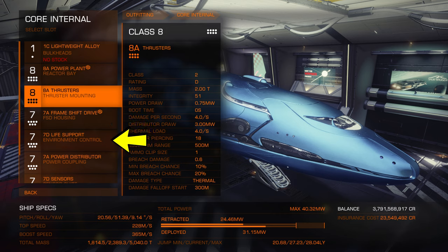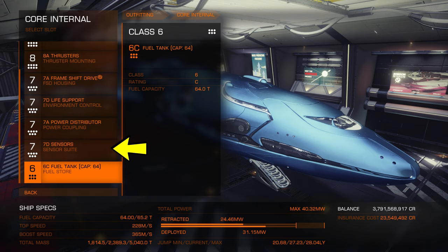Life support determines how long you have to make it to a station to repair when your canopy gets blown in. Set this as D — delta only. That will give you seven and a half minutes to get to a station. If your canopy gets blown in deep space, you're done anyway, so save your credits and weight and just D-rate it. Power distributor determines how fast your boost recharges, how fast your weapons recharge, and how fast your shields come back if they go down. You can D-rate this for exploration ships, but mostly you're going to A-rate it. Sensors — no point, just D-rate and forget.